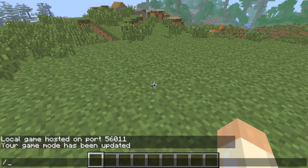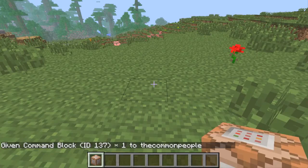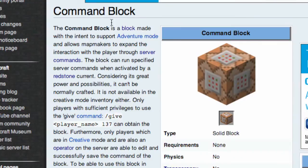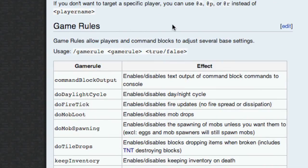137 is the ID of the command block. Now a command block can do very special things - it's an amazing block. The wiki says it's a block made with the intent to support adventure mode and allows map makers to expand interaction with players through server commands. What we're going to use it for is game rules. Game rules allow players and command blocks to adjust several base settings.